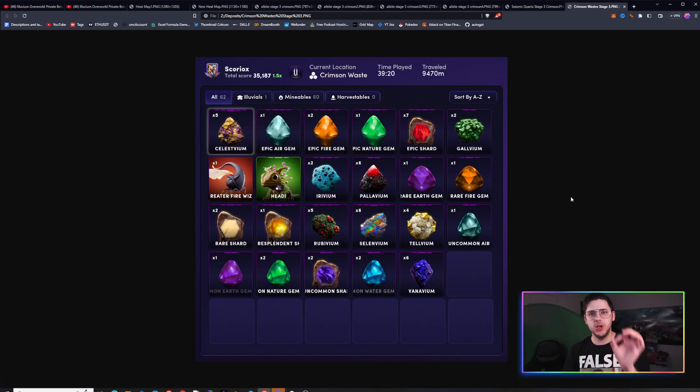Have you ever wanted your shard runs to look like this one right here? Seven epic shards, one resplendent, two rare and two uncommon.